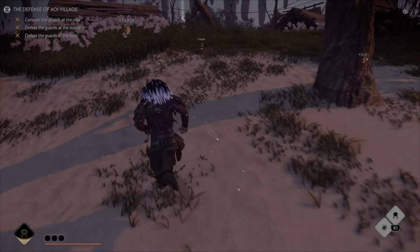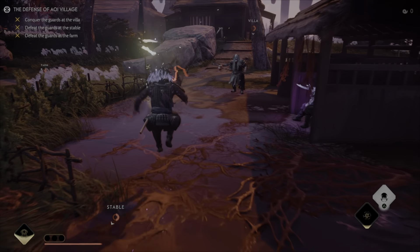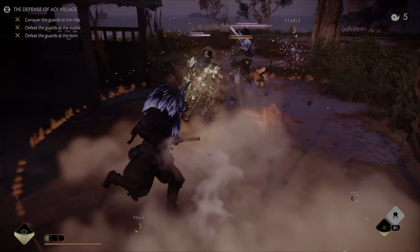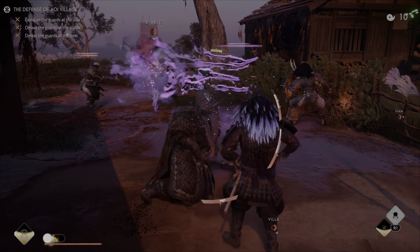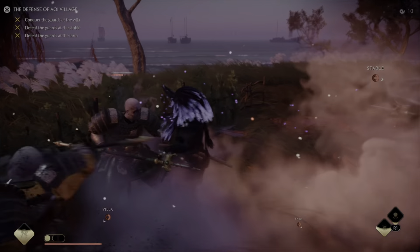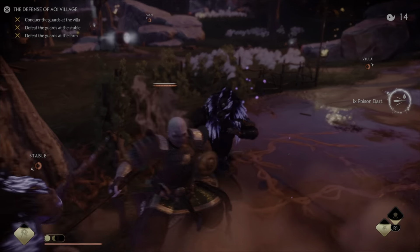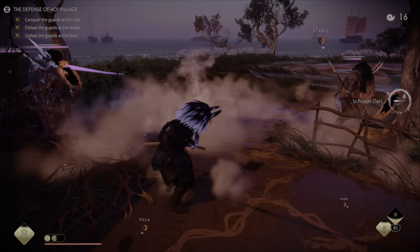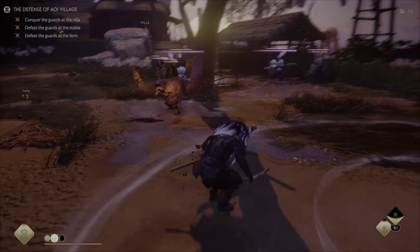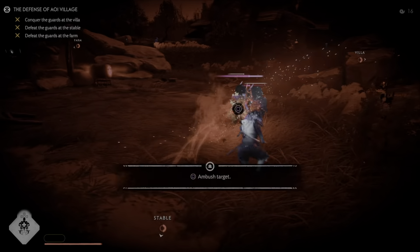One of my favorites — the defense of our village. This will be a little clustery based on the fact that it's wave zero. When you have all enemies at a point at once, this build can be very devastating. You won't be able to one-shot Tengu without Weakening Darts, so you have to be really careful. We've got a bit of a clusterfuck on our hands right now.